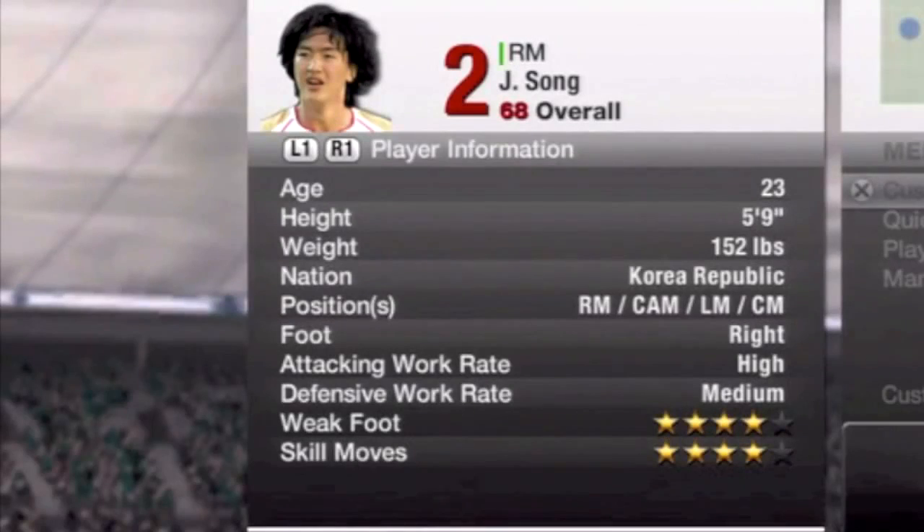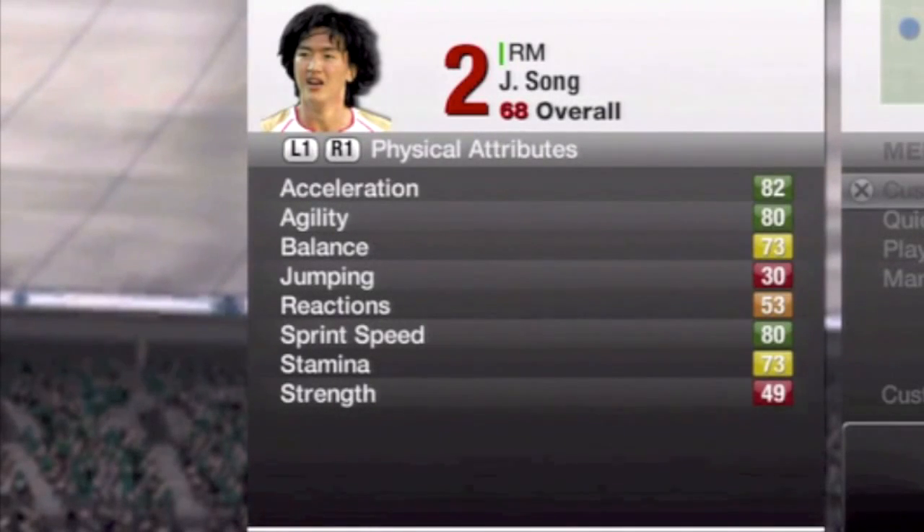What's up y'all, Sports Dox here with another episode of Hidden Gem. You guys didn't seem to like my last episode — probably because he wasn't skillful or quick — so I decided to go for a right midfielder who has 4-star skills and is pretty quick too. My player is called Song and he plays in the French Division 2, Ligue 2, for a club called Tours FC.